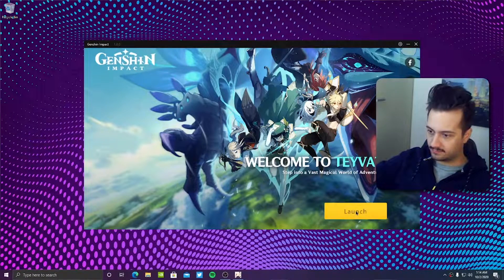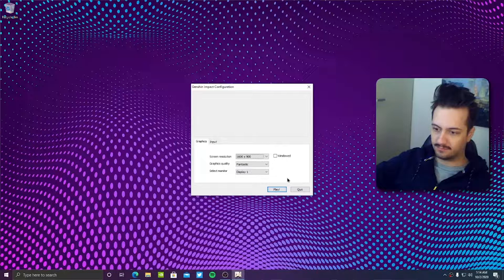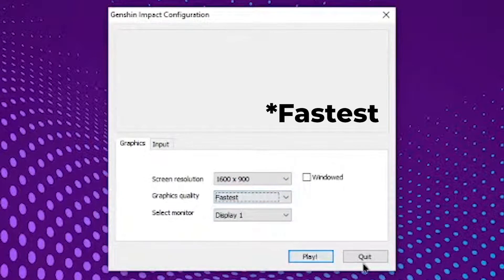Before we launch the game, I would like to show you a small nifty trick. When you're in the launcher, hold Shift and click Launch. Keep holding Shift until a window appears. There we will set the texture resolution and the graphical intensity of the game for our little PC. You can set the texture resolution to whatever you prefer, but just for the sake of performance we'll set ours to 900p. Quality is going straight to Fantastic, because reasons.